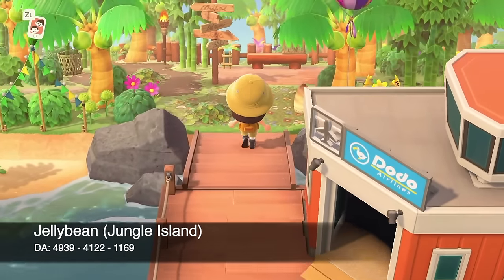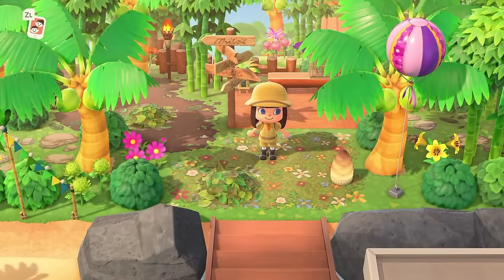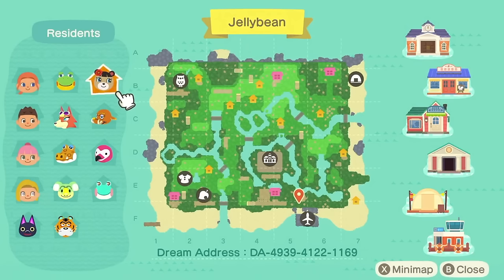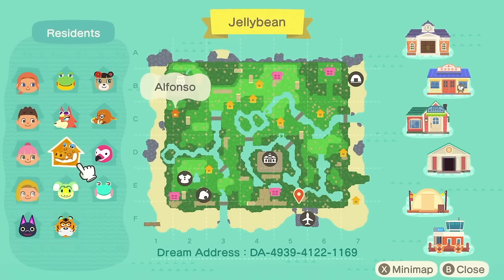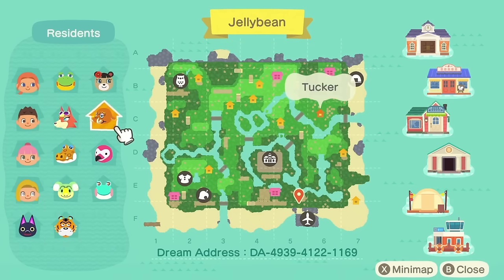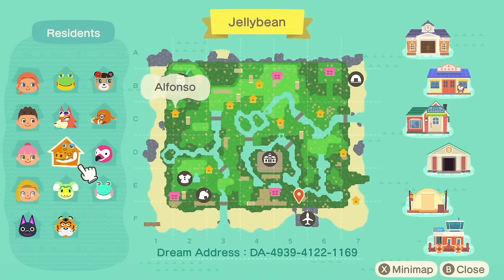At number 14 we have Jellybean — yes, another island called Jellybean. This is my jungle core island. Here is the map of Jellybean; I have four villager houses on this island. This was actually my first ever map — I did have a dream address on this same map before, which was a Kidcore island and my first ever dream address, but I knocked that down and built this one on top. My villagers are Kiki, Rowan, Lyman, Alfonso, Audie, Henry, June, Tucker, Flora, and Lily. My favorite is Alfonso — I always choose the alligators because I love them.